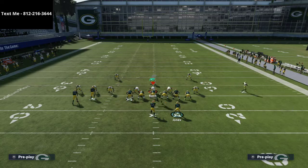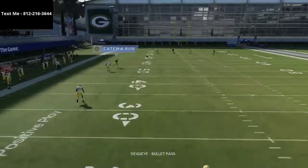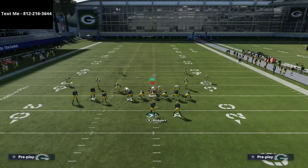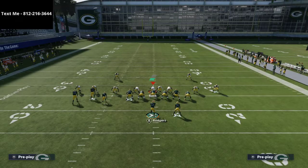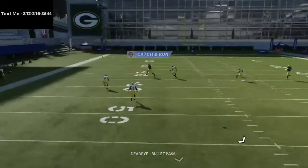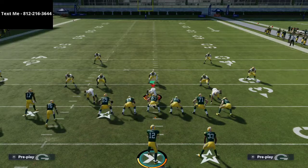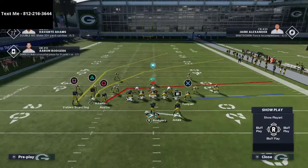Out of three-three-five normal and even nickel normal, the safeties are a little more back, so that's something you need to understand and be ready for. Another thing you can do is run motion slants — if you motion Tavon Austin on a slant route, watch how this opens up. As you can see, you can basically hit that slant right over the top of that defense for a huge gain. You do need to be on the right hash mark, so if they're running a lot of cover three on you this will beat it — just make sure you're on the right hash mark.